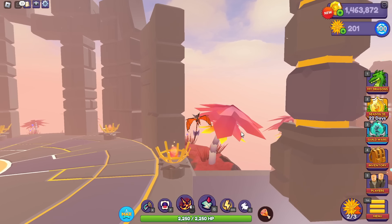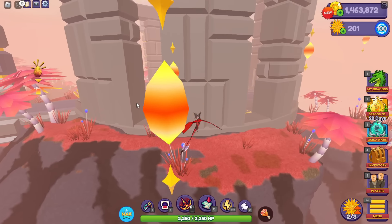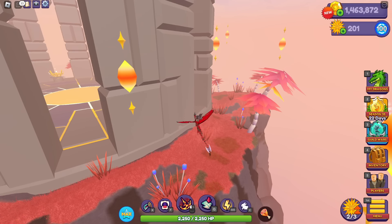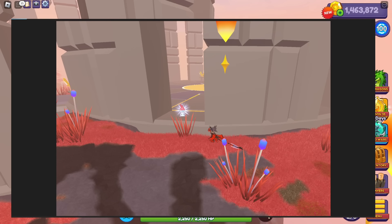The next location is all the way in the back over here by these columns. You can go in through or you can go around out here, and it will be in the open space. As you can see right there in the screenshot.